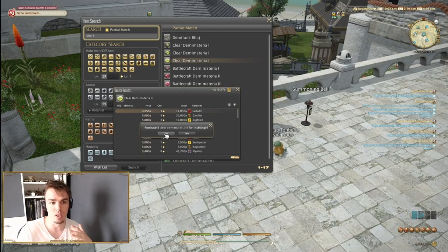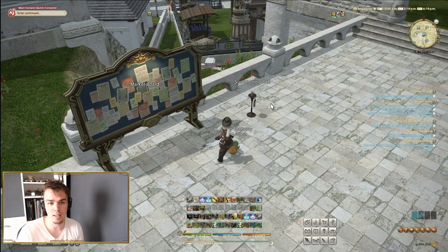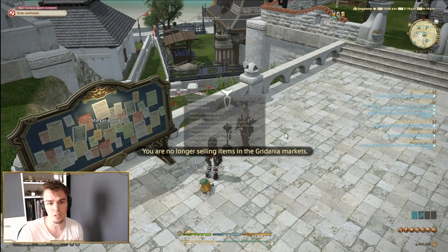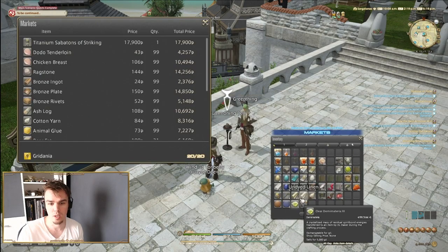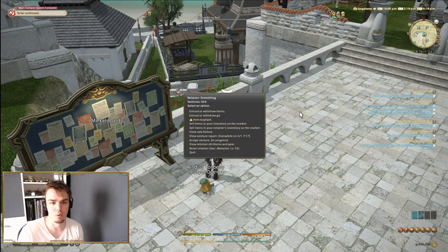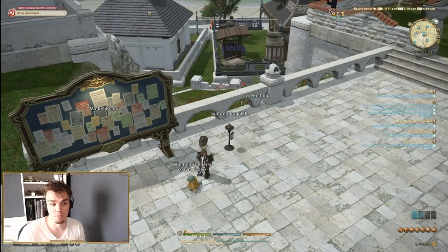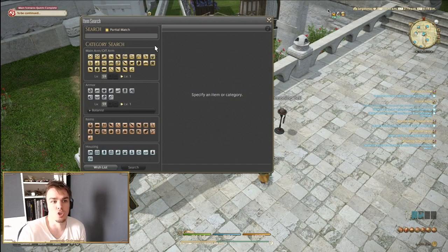At 49.50 I'm only making 50 gill per item, so I'll make 50 times three and buy those up. To vendor them, you go to the summoning bell or the closest vendor, sell items in your inventory, have your retainer sell items, and off they go. I just made that money and it took no effort at all.